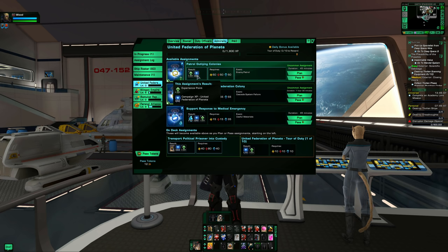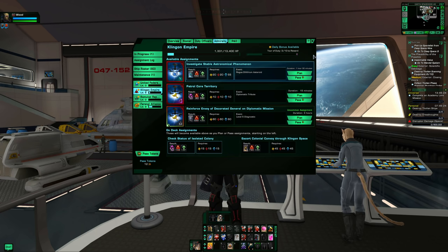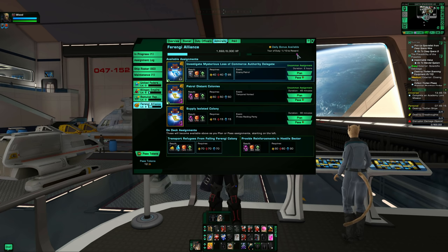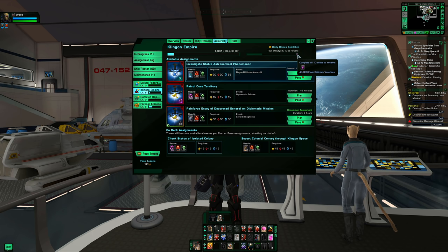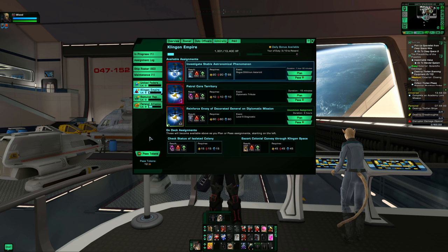Also worth mentioning is the Admiralty system, which has similar benefits. You progress through Federation, Klingon, Romulan, and Ferengi Alliance tracks. There are premium Tour of Duty tasks — 10 total — that reward a specialization point when completed. Other rewards include fleet dilithium, upgrades, and a dilithium bonus pool. The Ferengi and Klingon tracks used to give straight unrefined dilithium, which was great, but that was changed as it was too powerful. Still worth considering adding to your dailies.